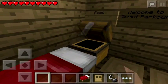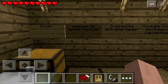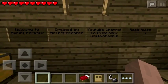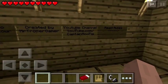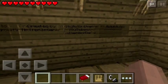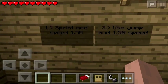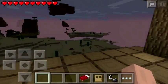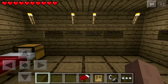So here we go — some food that I cannot open. Welcome to sprint parkour, created by MrTrollerGamer. YouTube channel: youtube.com slash captainmoopig — I'll put it in the description below. Read rules: sprint mod speed 1.50, use jump mod 1.50. I actually do not have the jump mod installed, so I'm going to go ahead and install that and I'll be back in a minute.